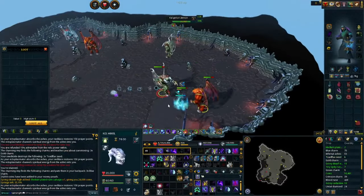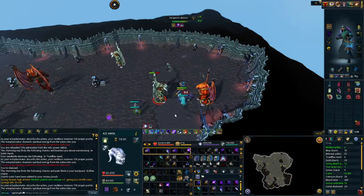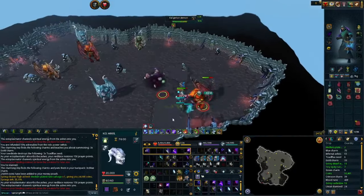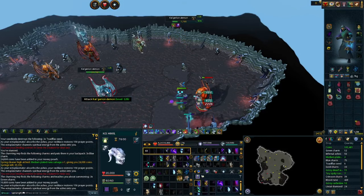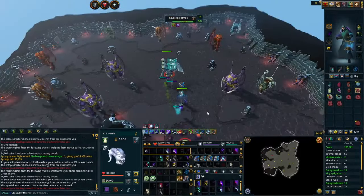You can make this an AFKable method with higher tier gear and weapons, along with a cannon or ODAC coil to keep demons aggro, or aggro potions or holy aggro overloads. I highly suggest having high tier weapons and gear with the right perks before going AFK with this method.